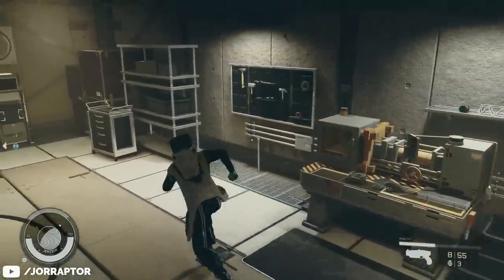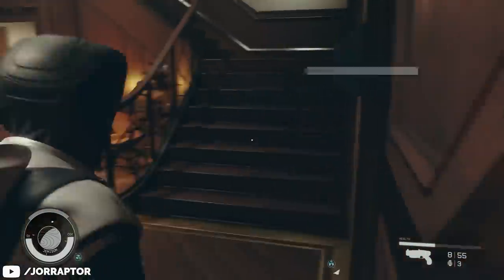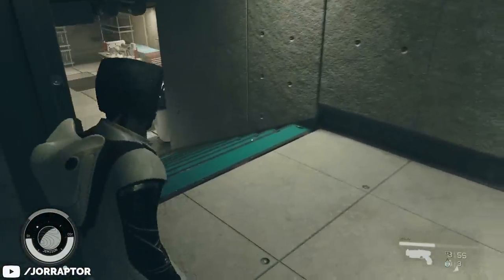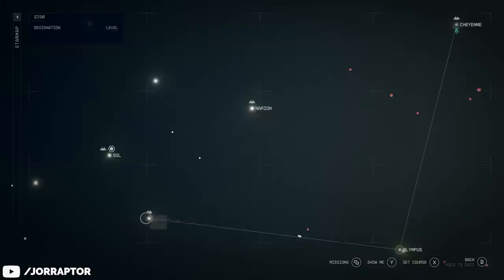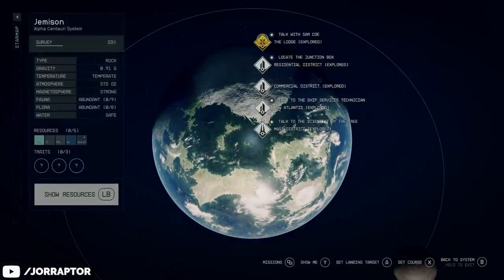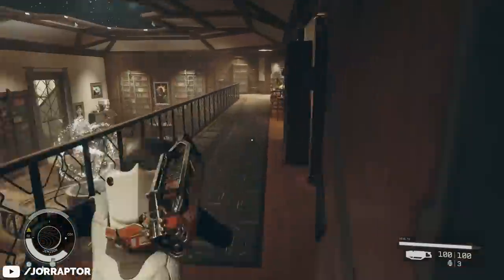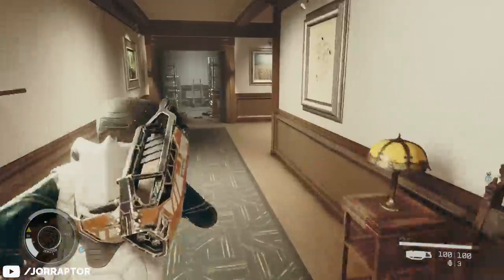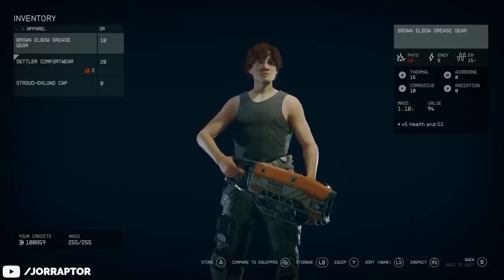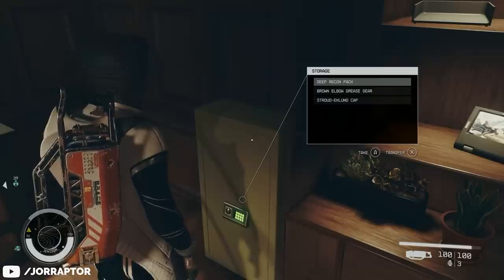Also useful to know early on: after the Old Neighborhood main mission you get access to the basement of the Lodge, which you can reach from the entrance by going right. You'll be going back to the Lodge often, and you can fast travel to it via the star map. Down there you have access to every type of workbench and crafting station. Go up the stairs, hug the wall to your right, and head into the second room to find a safe with an unlimited amount of storage space — great for items you want to keep but won't use often.